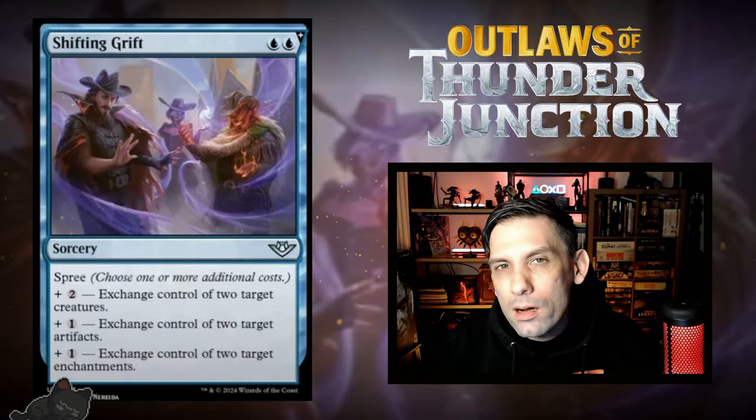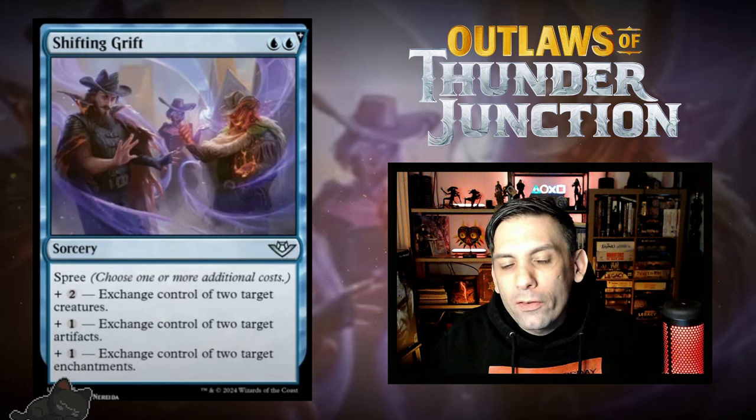Next up, we've got Shifting Grift — this is one of the cards that leaked previously. Two blue mana for a sorcery with spree, meaning you have to choose one or more of these additional costs. For plus two mana, you exchange control of two target creatures; plus one mana, exchange control of two target artifacts; and another plus one, exchange control of two target enchantments. In just the right deck, you can take all their best stuff and give them all the worst stuff — give them a blood token for artifacts, a cursed role token for enchantments, and take their best creatures. There's a lot of potential, but it's super dependent on what permanents your opponent is actually playing.